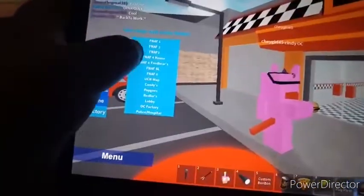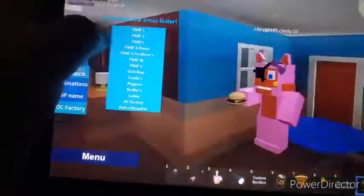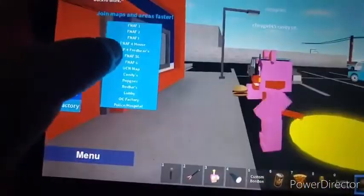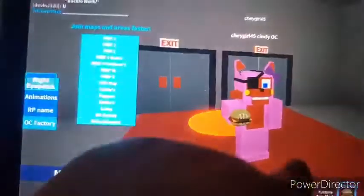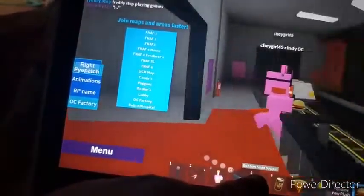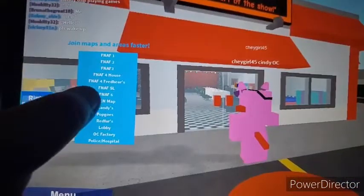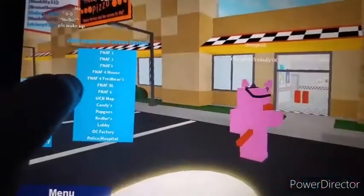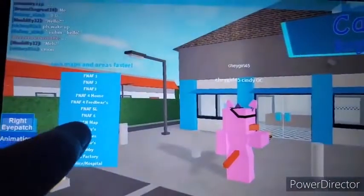Here's FNAF 1, FNAF 2, FNAF 3, FNAF 4 House, FNAF 4 Fredbears, Sister Location, FNAF 6, Ultimate Custom Night.